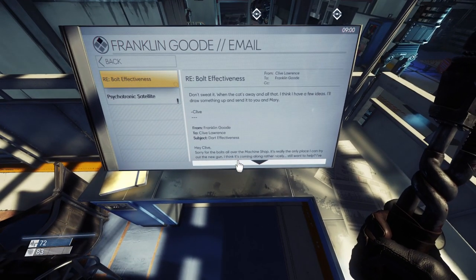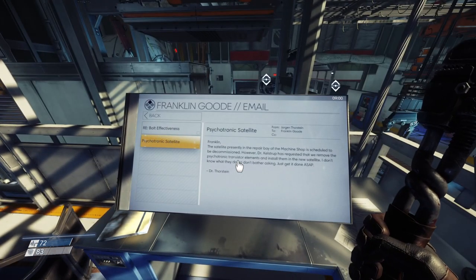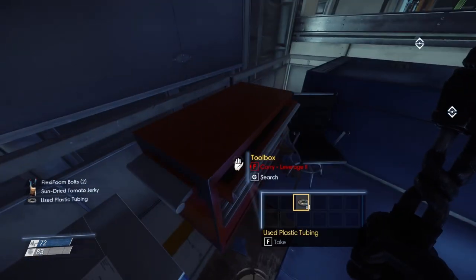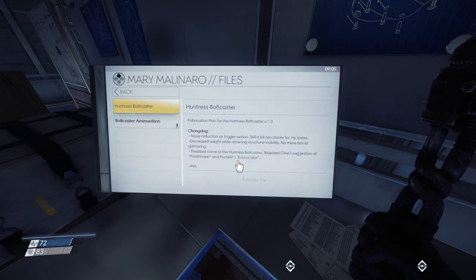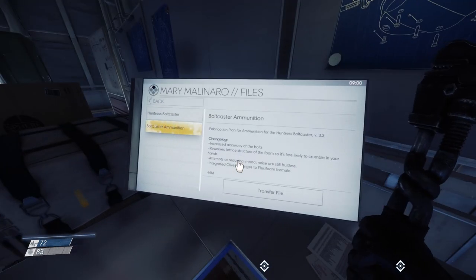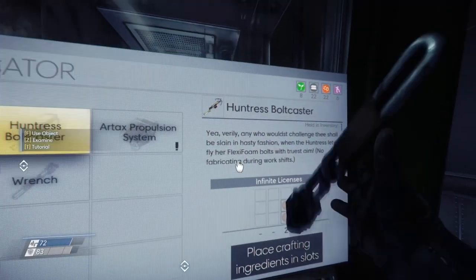When the cat's away and all that — draw something out and send it to you and Mary. Clive, sorry for the bolts — new gun. Satellite — add new stuff to satellite. Noise reduction on trigger action, no more barrel splintering. New ammo and stuff? Already I have a better version of this. Huntress ball cast — wait, no, I already do have one. Huntress.